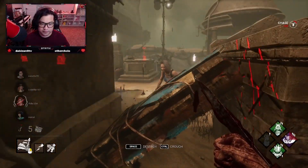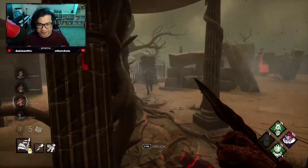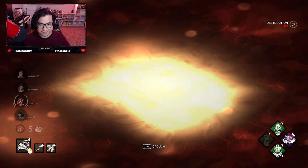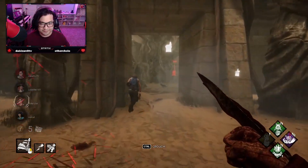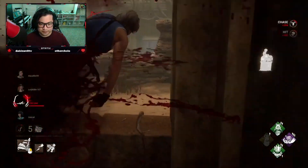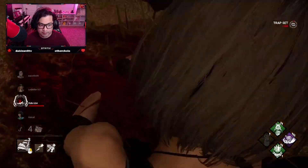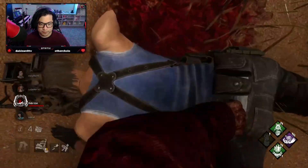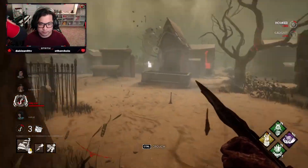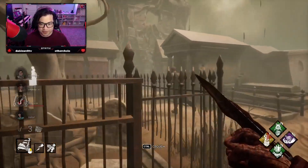Here we go again. She must have a blind challenge, that's for sure — this is ridiculous. Dead hard... dead hard for distance. There you go Jill, that's for you. Damn, two gens done already. I think I saw the Dwight somewhere around here — there he is. Sorry Dwight, your friend Jill just dropped everything. There's like no pallets.